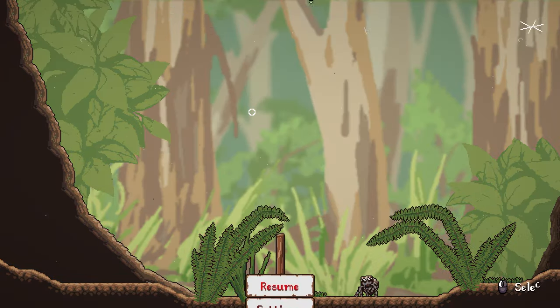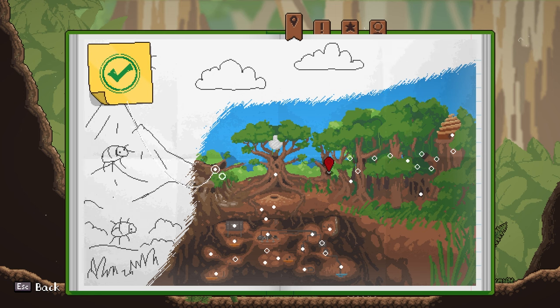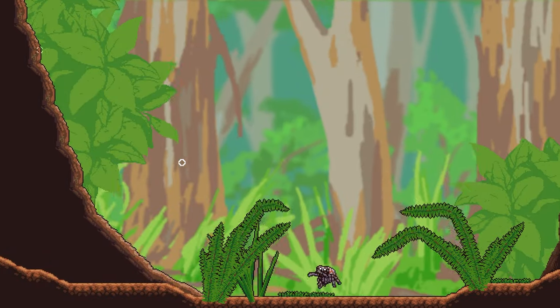Give me a sec. Let's actually find where we're going here. Wait, do we have a map? We have a map somewhere, right? Oh yeah! Okay, so it just says they're this way. I think we have to go down here rather than up here. Let me see if I can find it.